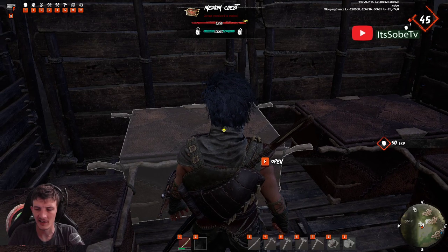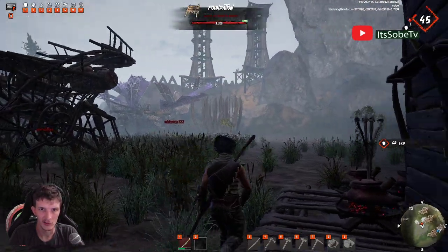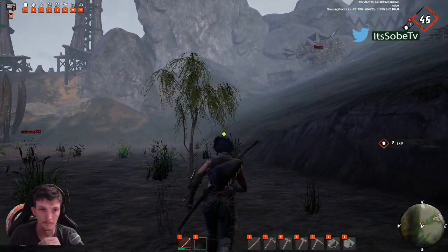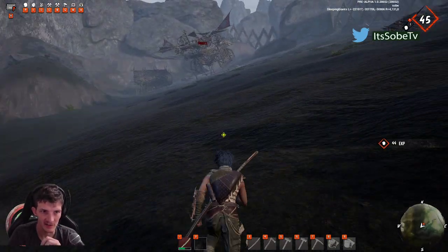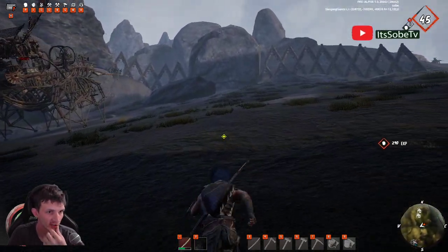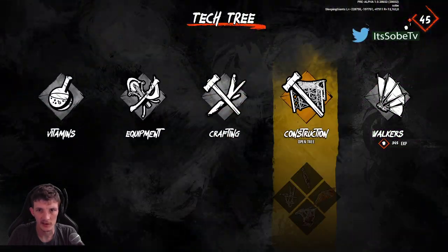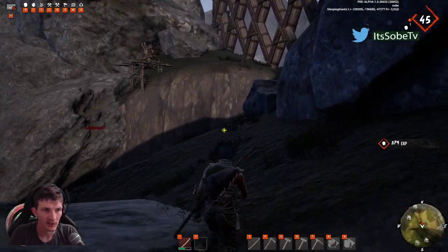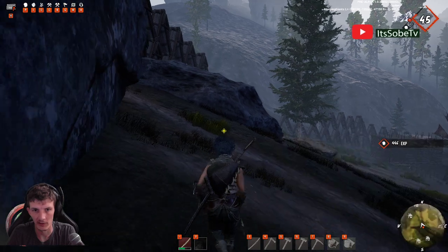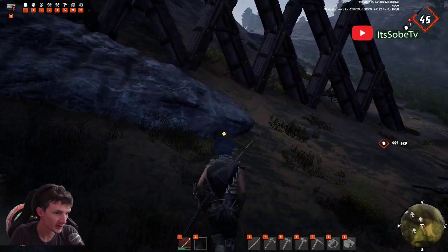The next one is niberian mineral. I believe you use some of this in your weapons — for the one axe if I'm not mistaken. You use a pickaxe on it. It's usually up in the mountains. Let me run up here and see if I can find some quick so you have an idea what they look like. I'm out of water and I don't have any on me, so I might die in a second, but niberian minerals are up here in the mountains.